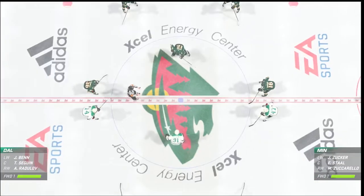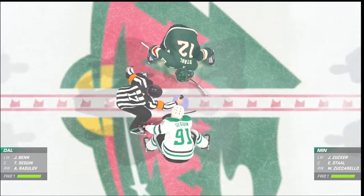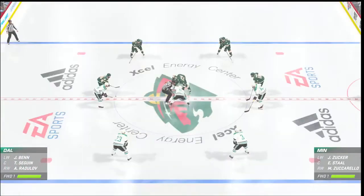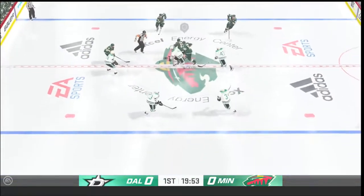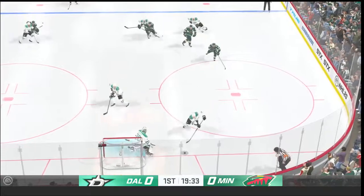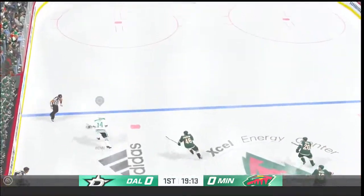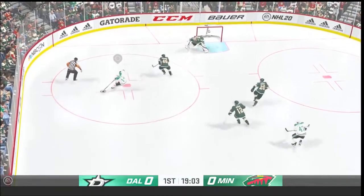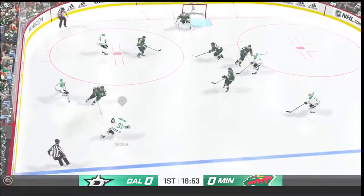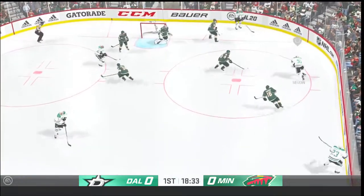Both teams lined up in the middle. We are ready to get things underway. The Wild have won the opening faceoff and take possession here at the start. Denies him with a save. The St. Louis-born Bishop has become a... he's got a breakaway! And that falls apart. I can tell you one play that won't be on his highlight reel. Not that one.